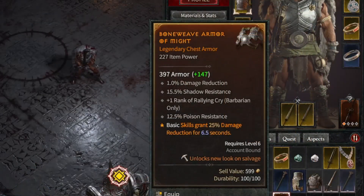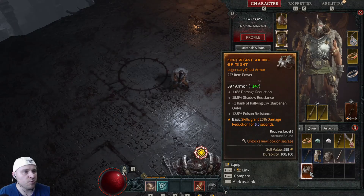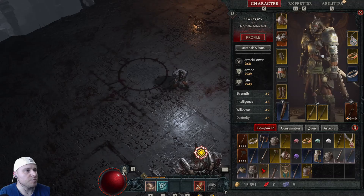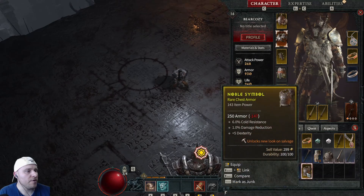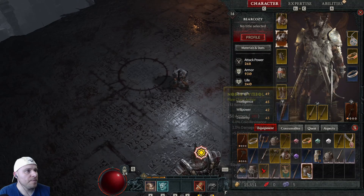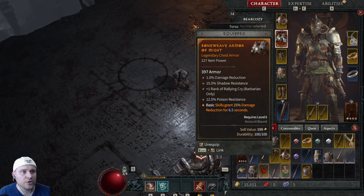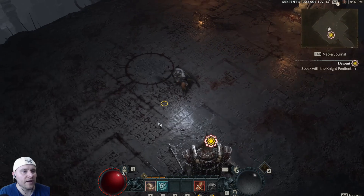That is really nice. I want to see what kind of visual effects it has. Plus one rank to Rallying Cry, which is really, really nice. Basic skills grant 25% damage reduction for 6.5 seconds — that is huge, and that is the passive for the chest piece. Very cool. The back design is the major visual notice, which is kind of cool. Not sure if that is upgradable — we'll have to find out.